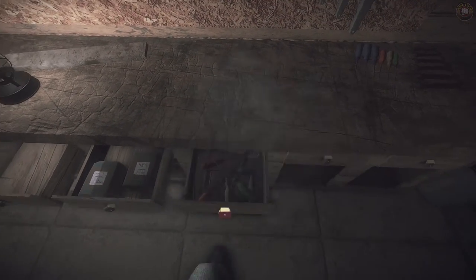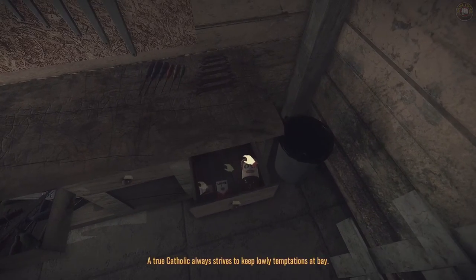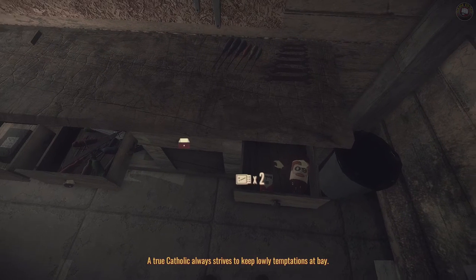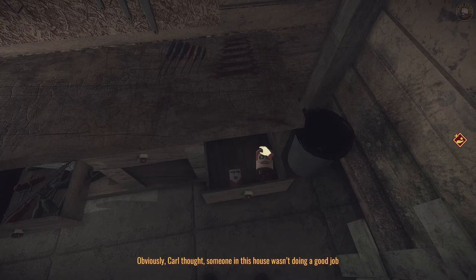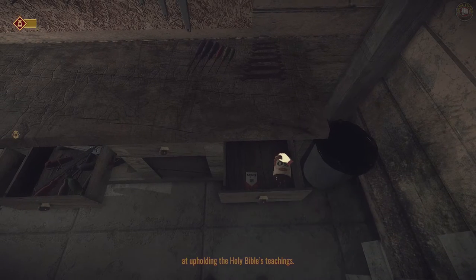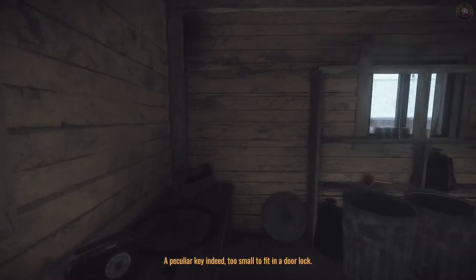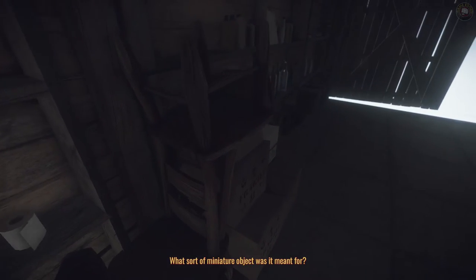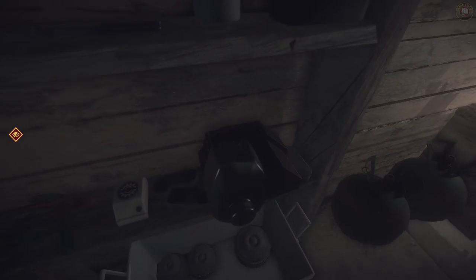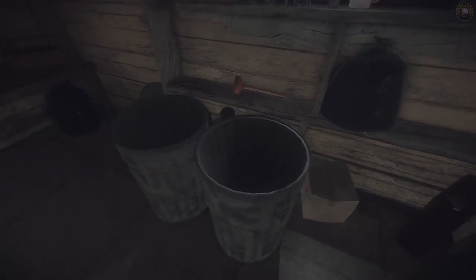Nothing there, nothing there, nothing there. Looks like a lot of wood tools. 'A true Catholic always strives to keep lowly temptations at bay.' Obviously Carl thought someone in this house wasn't doing a good job at upholding the Holy Bible's teachings. 'A peculiar key indeed — too small to fit in a door lock. What sort of miniature object was it meant for?' We better look around a little more because a miniature object is quite interesting.